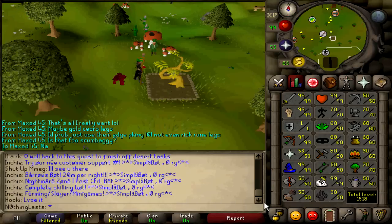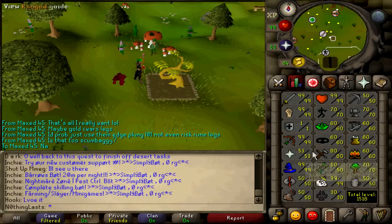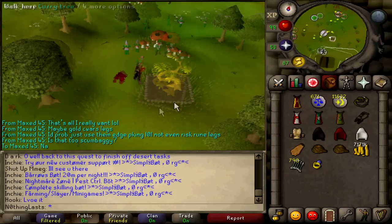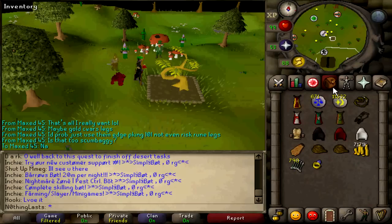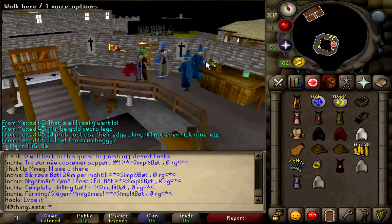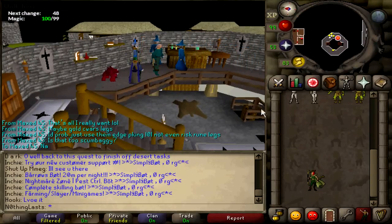Unless in the future I want to get my non-combat stats up - which is unlikely - or if a new prayer book comes out and I can get prayer up. That would be awesome - turmoil for one defense, please Jagex, do it. I'm going to go get my magic cape. I just got the level up then teleported here to finish off farming. So we'll go get the magic cape - and there we are with the magic cape. I'm going to get two of them and do the emote quickly.